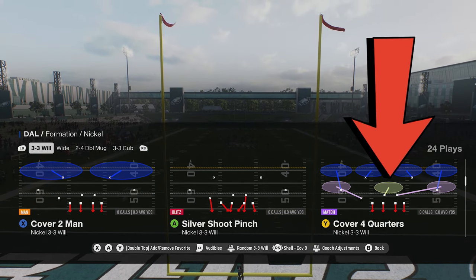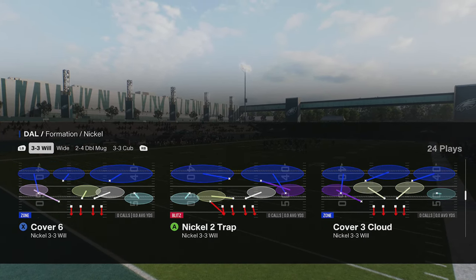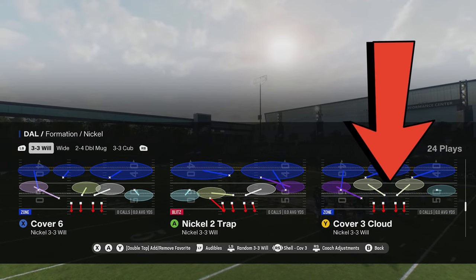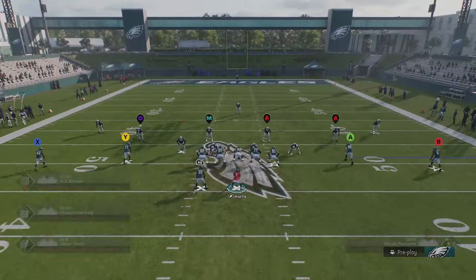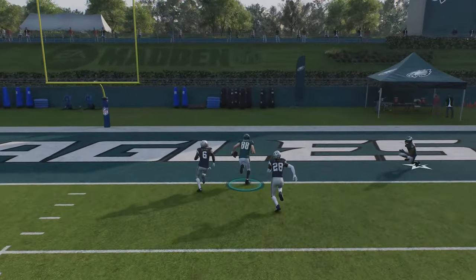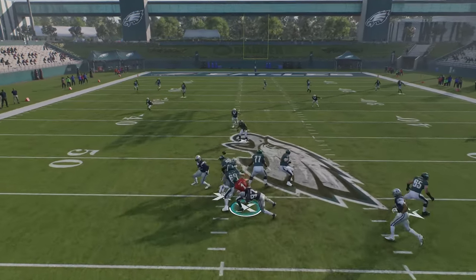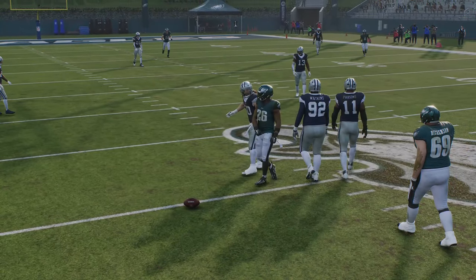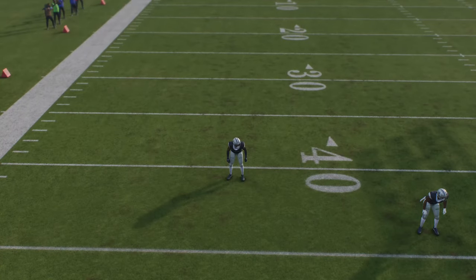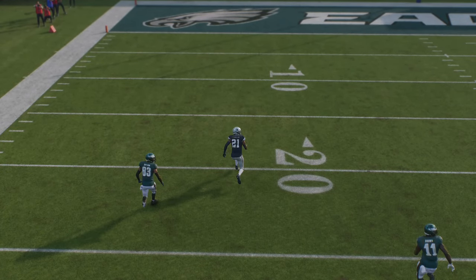I noticed the pump fake glitch doesn't really have that effect against cover three cloud, even though it's not a matching cover three. I'm going to show you what I mean — I put Y on a streak to try to pump fake the cornerback on the cover three side. But the cornerback didn't bite. With split zone coverages, the entire back half is communicating and passing off receivers in ways we just don't fully understand. So even though he's looking back at the quarterback in an outside third, the glitch didn't work — I pump faked twice and it didn't trigger.